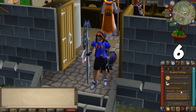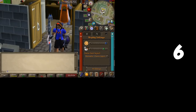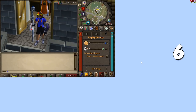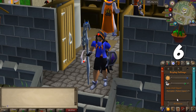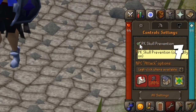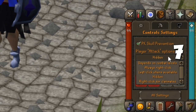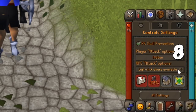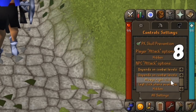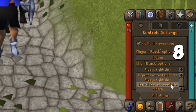Up next, we have some interface tips. First, check out the display options to play on either classic or resizable mode, depending on your setup. Even though skull tricking was recently fixed, I recommend turning off player attack options just in case you visit the wilderness and don't want to risk being skulled by accidentally clicking on someone. I also recommend changing the monster attack option to left-click always, because by default you have to right-click if a monster is higher level than you. This will be super inconvenient later, so do it right now.